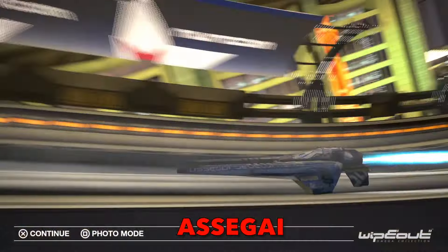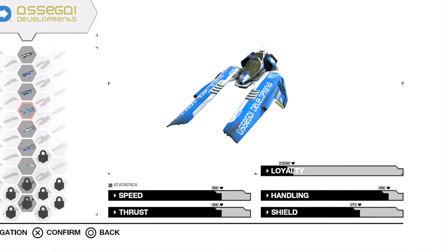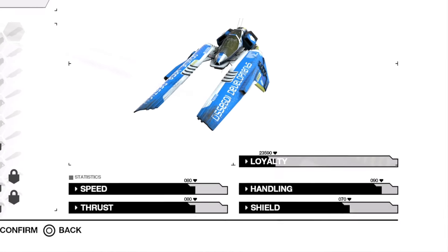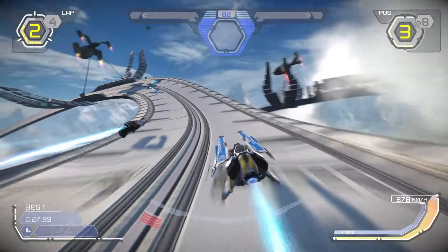Asegai: Representing the United African Nations, Asegai is known for being one of the most dexterous ships in the league. With shield being the only in-game stat below average, it is not surprising that Asegai is one of the more popular teams in single races, and with the great balance between speed and handling, the team is a viable pick for time trials on the more technical circuits as well.